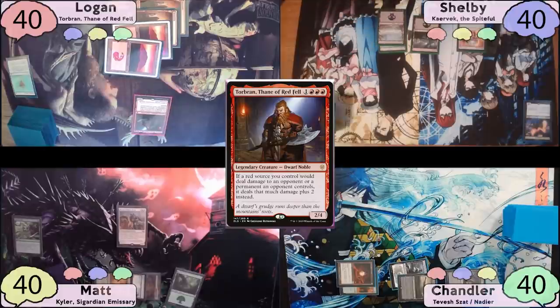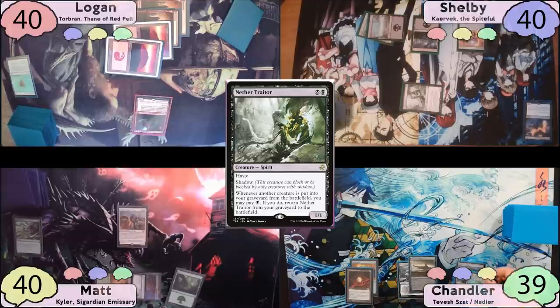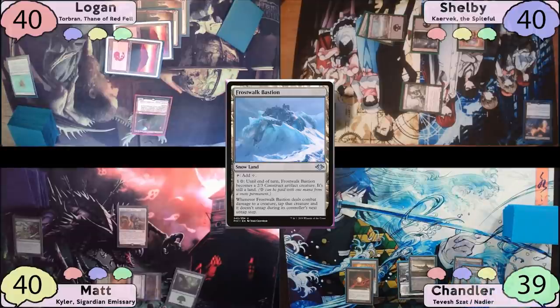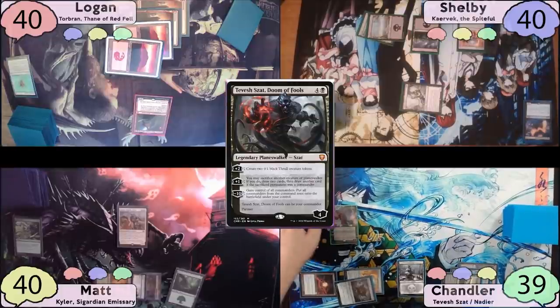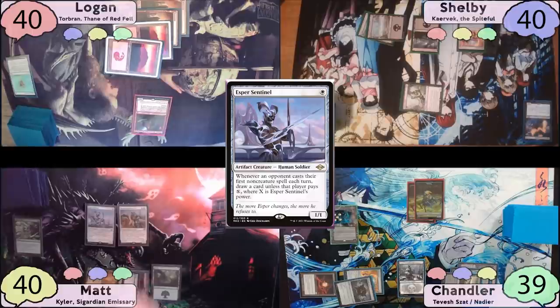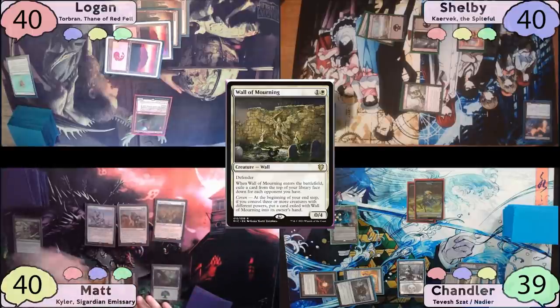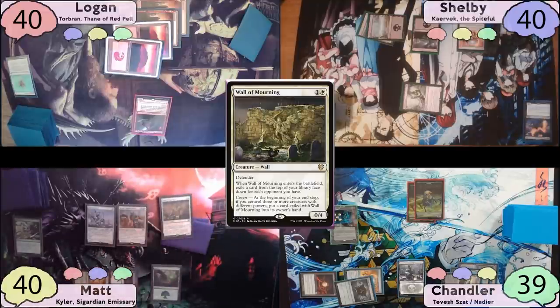Shelby plays a Swamp, taps for two black mana, and casts a Nether Traitor. He swings for one at Chandler and passes. Chandler plays a Frostwalk Bastion, taps his Worn Power Stone to cast a Thought Vessel, then taps for five mana to cast one of his commanders, Tevesh Szat. He upticks to make two 0/1 Thralls, though accidentally gives him plus one loyalty instead of plus two. Matt plays Esper Sentinel, then casts Wall of Mourning, exiling the top three cards of his library. At his end step, Mourning's Coven triggers, putting one of those cards to hand.